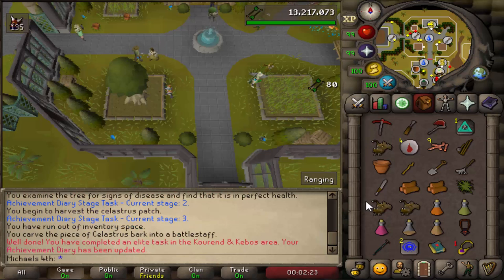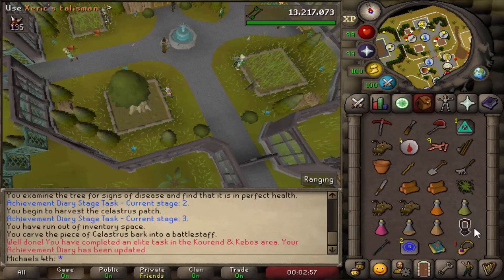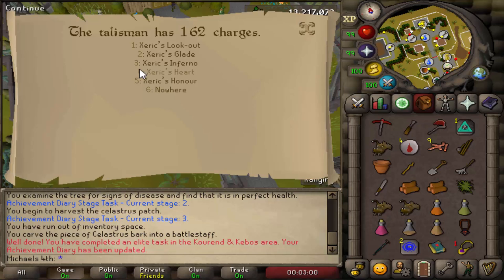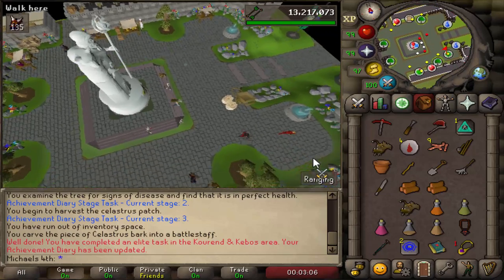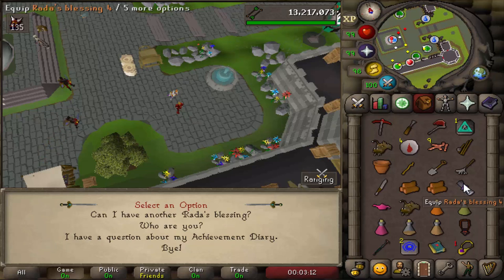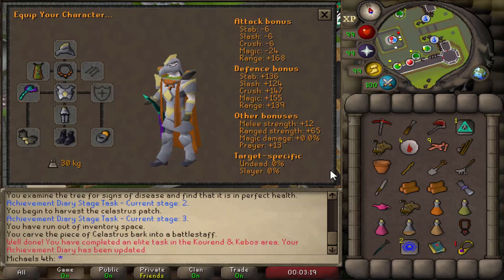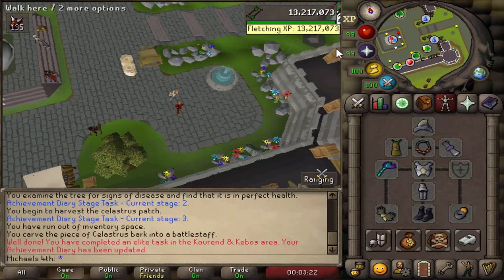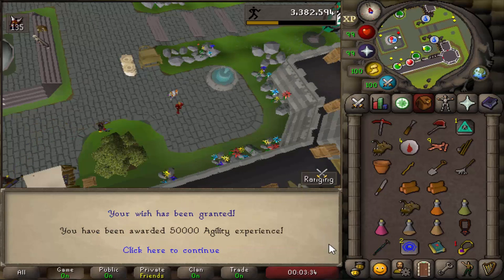That should be all tasks done — let's go to Xeric's Heart and claim our reward. Talk to Alice here. This is the best-in-slot blessing since it has a prayer bonus of 2 — you can see it goes from 13 to 15, really nice. You also get a 50k XP lamp, so use it on Runecrafting or Agility. Since I already have 99 Runecrafting, I'm going to use it on Agility. Thanks for watching!